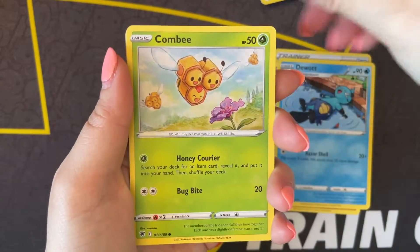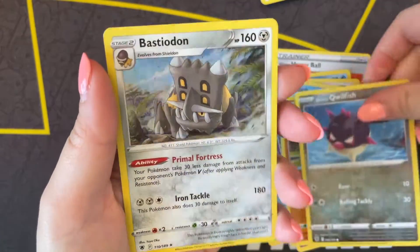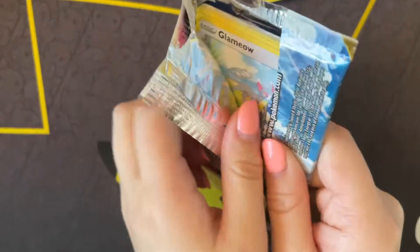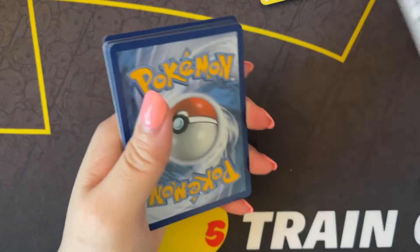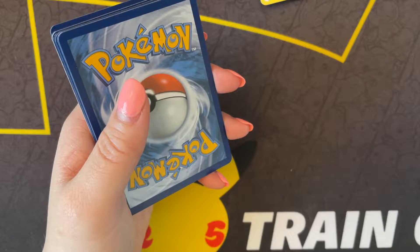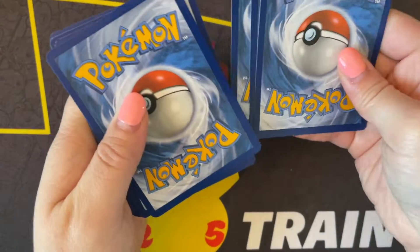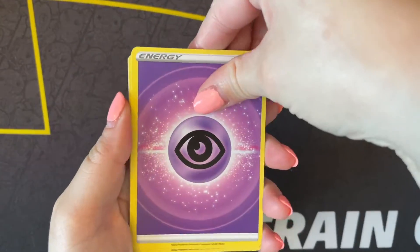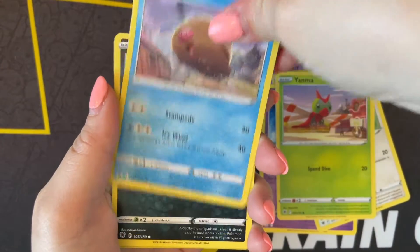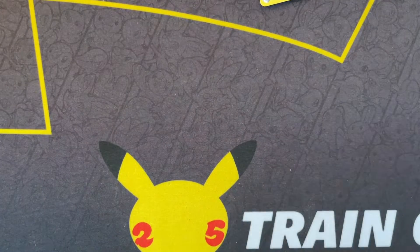A Beedrill, Combee, Gligar, Qwilfish, and a Bastiodon. Let me count - one, two, three, four, five, six, seven, eight - I think she has three more packs left on what would have been the front half of the left side. Wow, she already has some pretty good hits going. This is a really good booster box. I got this one from Josh's Cards - I don't think it makes a difference where you get it from, but just letting you guys know.